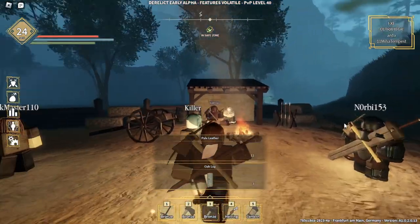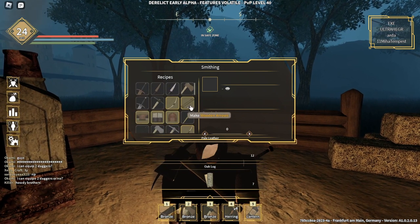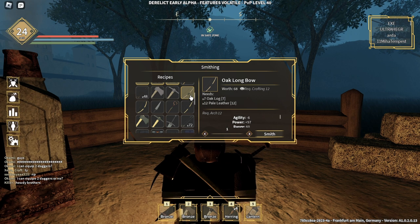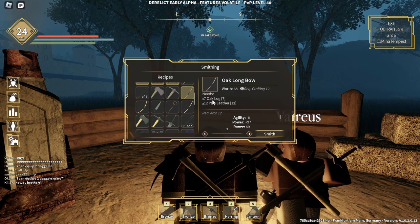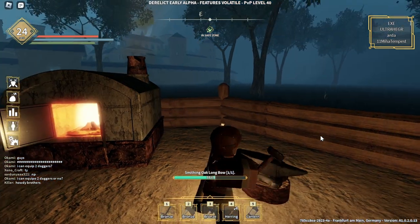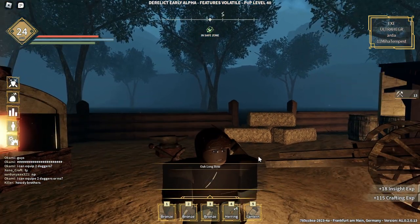Now that I have all the materials, I just need to get out of storage and head to the smithing station. Let's go ahead and get that sweet oak longbow and see if it's worth it. Going to smithing — there we go.